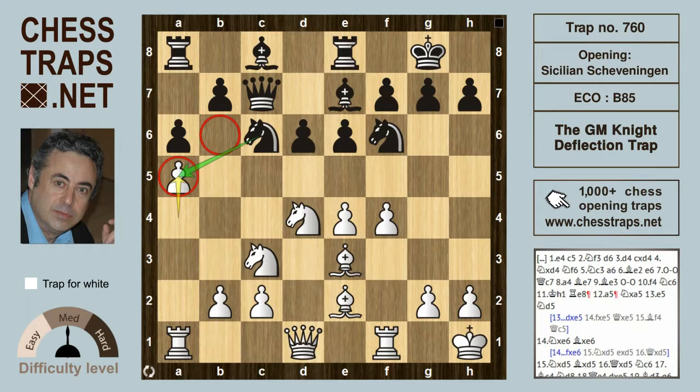advantage. So if black takes the pawn — knight takes on a5 — we've deflected that knight away from its square on c6, where it was watching over e5. Now white can continue aggressively with the move e5, and this is where black can go wrong. Black really should take — d takes on e5.